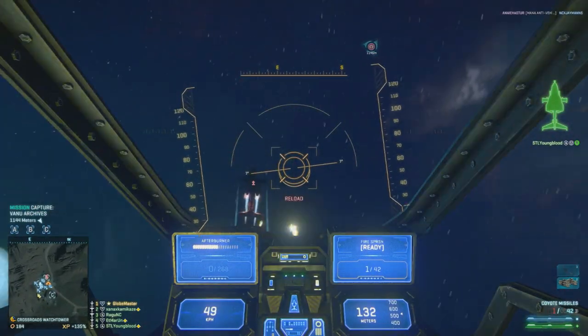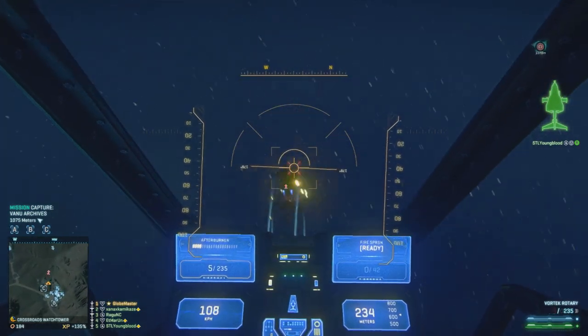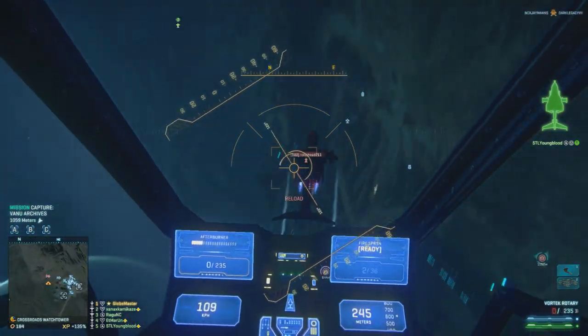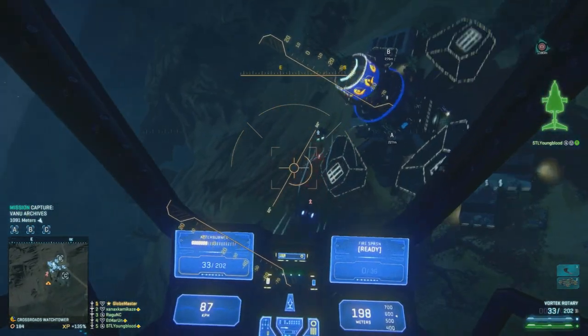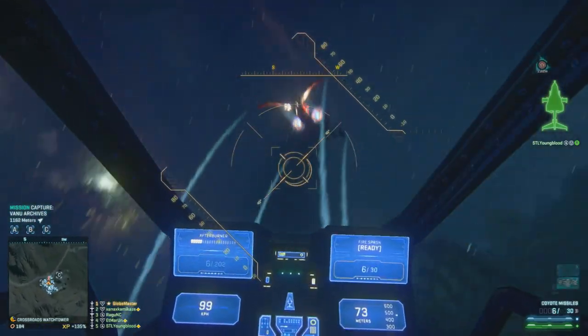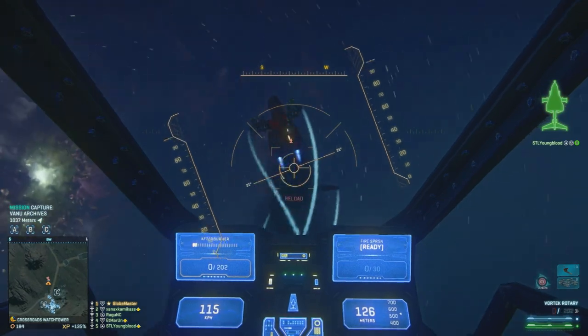On the primary I use thermal, mag size upgrade, and ammo upgrades. On the coyotes I use the reload speed and ammo upgrades. The scope is really going to be totally up to you — you can go with thermal to spot targets on the ground, since it does damage against ground targets in dumbfire mode. However, that's not really the play style we're working on with this setup.